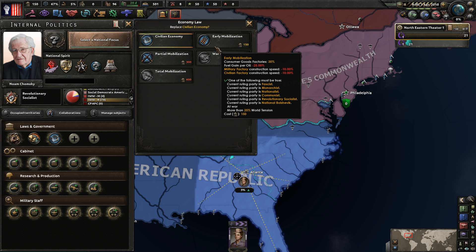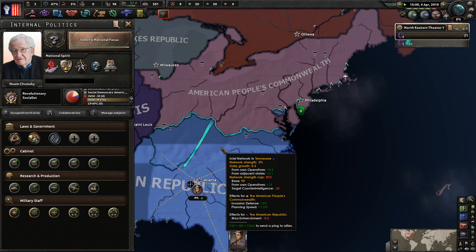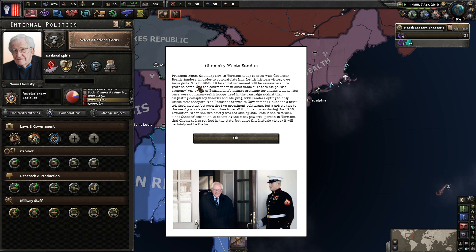For the first time in Commonwealth history, Governor Sanders issued a shoot-to-kill order. We get a political power point - once we have 150 we can actually change things. Economy is garbage. President Chomsky flew to Vermont to meet with Governor Bernie Sanders to congratulate him on his historic victory over the insurgents. The two political frenemies met for a private meeting and a walk in the nearby woods, recalling their final memories from the 1988 revolution.